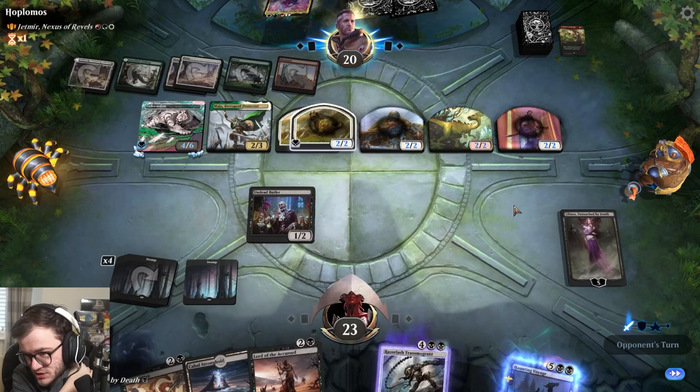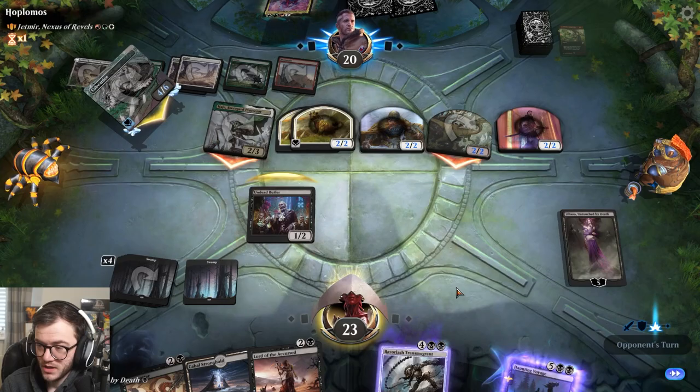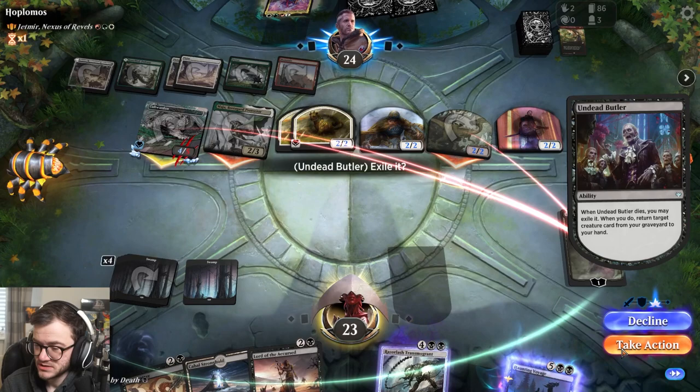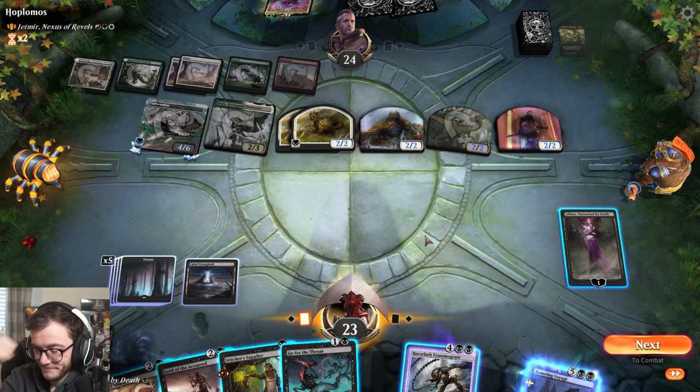This deck doesn't do very well against tokens, not gonna lie. We want Lily to live. Do I want to put a creature card from the graveyard to my hand? Yeah. Stitcher's Supplier - that's a good draw. Let's mill some more and try to gain some life.